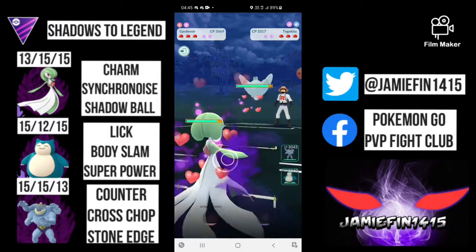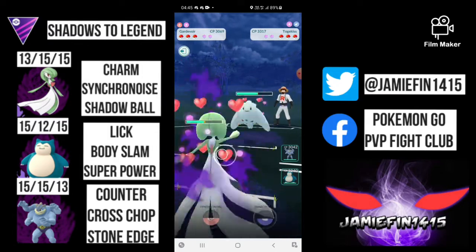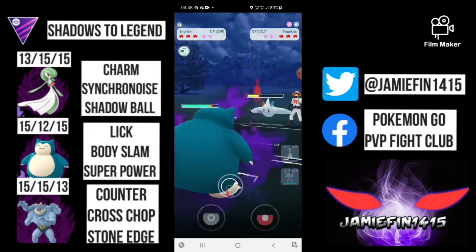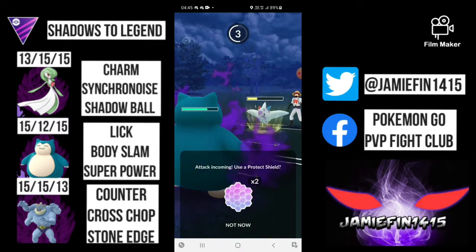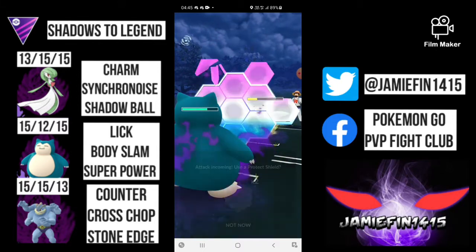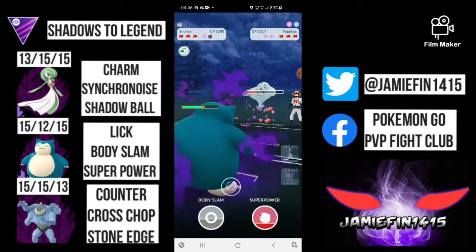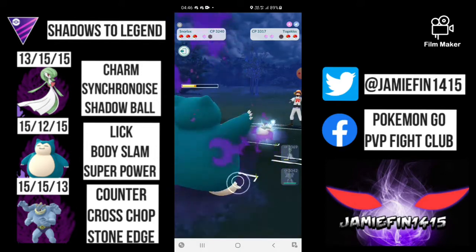Getting into the first battle, we lead our Shadow Gardevoir into Togekiss. This isn't really the best matchup as our lack of bulk means we would lose. So I build up some energy and I bring in Snorlax. The opponent is staying in — this is probably just an Ancient Power or an Aerial Ace, but either way I am going to shield it up and look to commit to the lick down, as Snorlax is really our only charm answer and I want to have as much energy as possible.